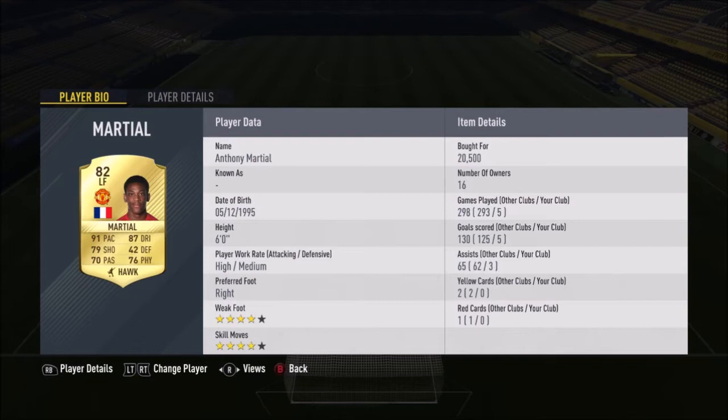Martial is pretty good on this game — five games, five goals, three assists, which is solid for a left wing. He's six foot so he wins headers, stays forward, and has four-star four-star which is key as he likes shooting across goal with his good left foot. Hawk is good on him because he's tall, fast, good shooting, good dribbling, and strong. For Mane I'd probably get Sniper, which improves his physical and shooting, and Hawk is best for Martial.